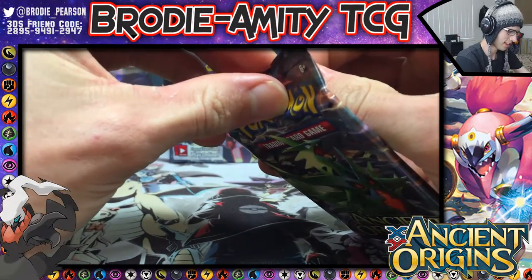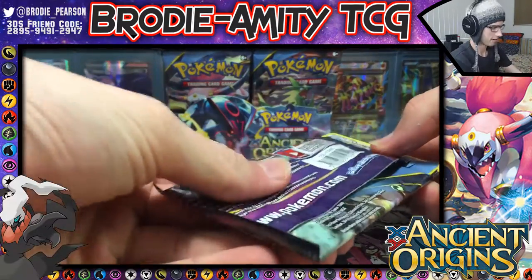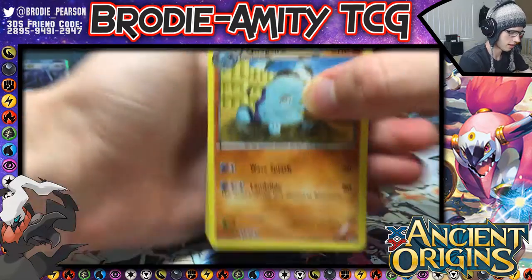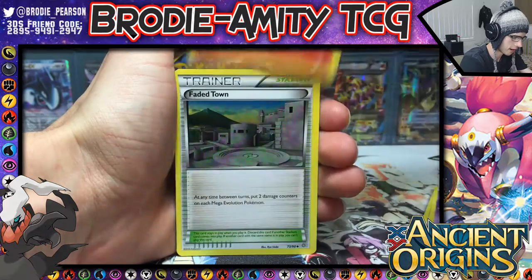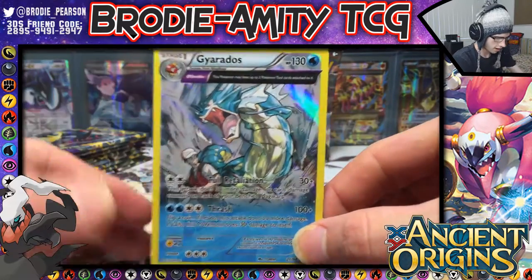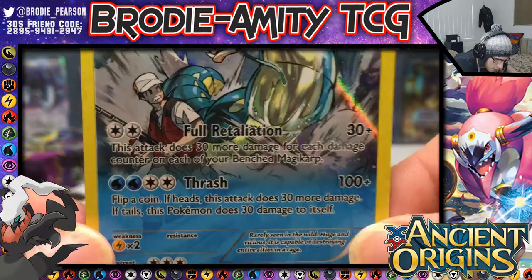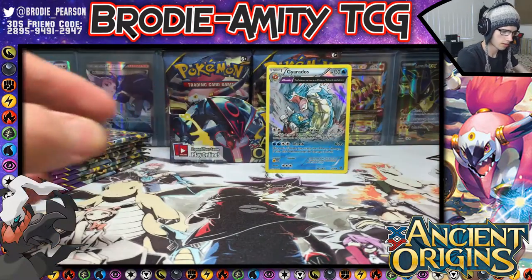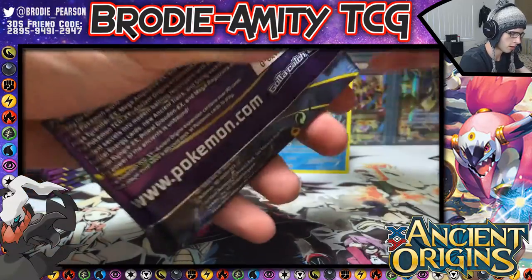The pulls were there in part one, let's just say that. So we have Quagsire, Meowstic, Spinarak, Pumpkaboo, Unknown, Flareon, Faded Town, a Clurrier, a reverse Quagsire, and a holo Ancient Trait Gyarados — awesome artwork. Look at that Fisherman card. Full Retaliation and Thrash — what an awesome holo!